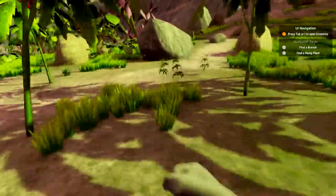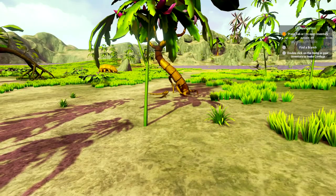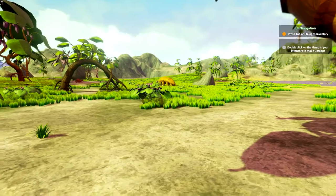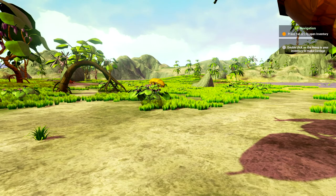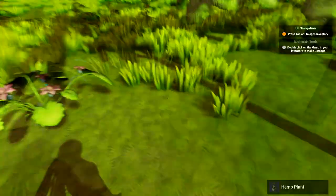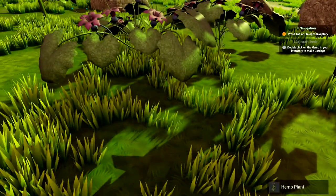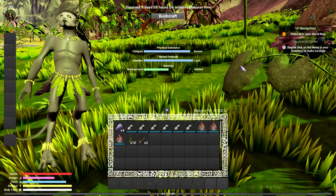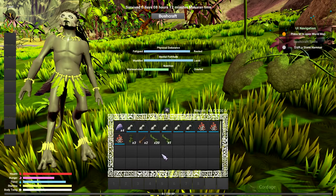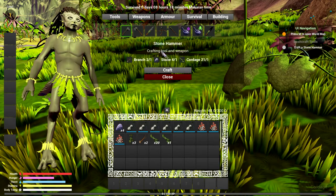On the new run I can find these hemp plants. Now you guys get a chance to see what they look like because it's not so dark. We have these — hit tab, go to inventory, and double click the hemp. Now we have cordage. Go into bushcraft and we can make a stone hammer. Craft. Now we might need to make some shards — need hammer equipped.